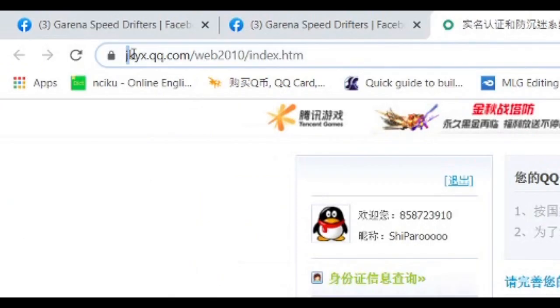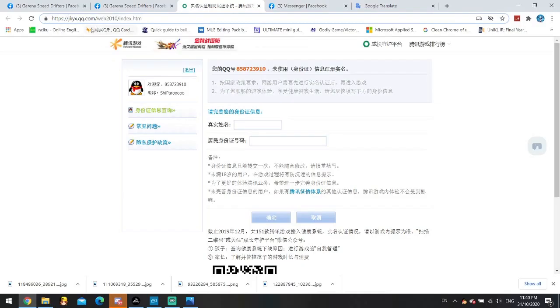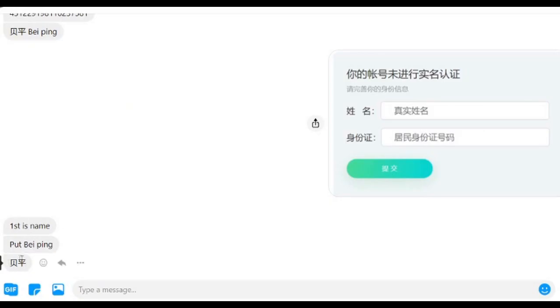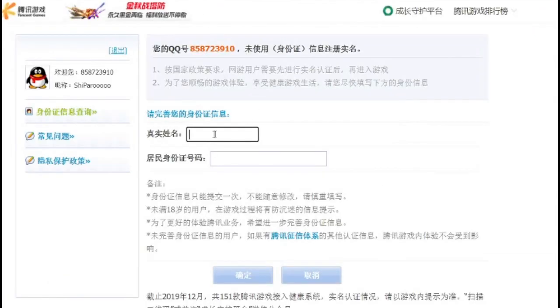I'll open this link here: jkyx.qq.com — this is where you verify your QQ account. You just need to log in your QQ ID and this page will come up. This is just an example of an account that already has the restriction. What you need to do is fill in your real name — usually in Chinese because it's a Chinese account — and then the identity card number, which is the China identity number. You must be above 18.